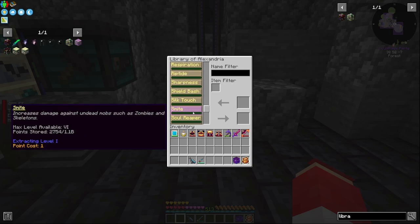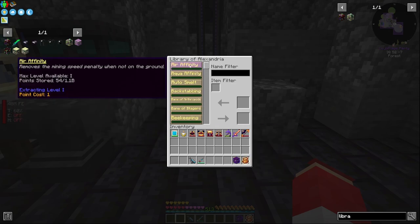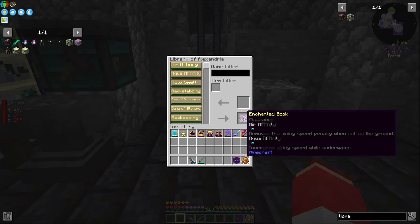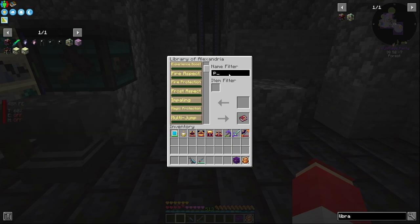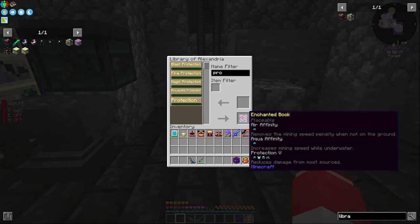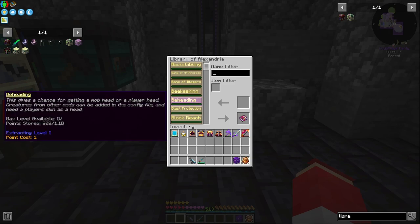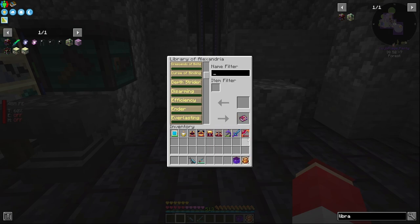I'm going to scroll through here and pick out enchantments to set up a book. You can do multiples — like if we do Aqua Affinity, this book now has Air Infinity and Aqua Affinity. If we add Protection, our max level is five right now, so that gives us Protection V. I've just been scrolling through deciding what I want on each piece of gear.